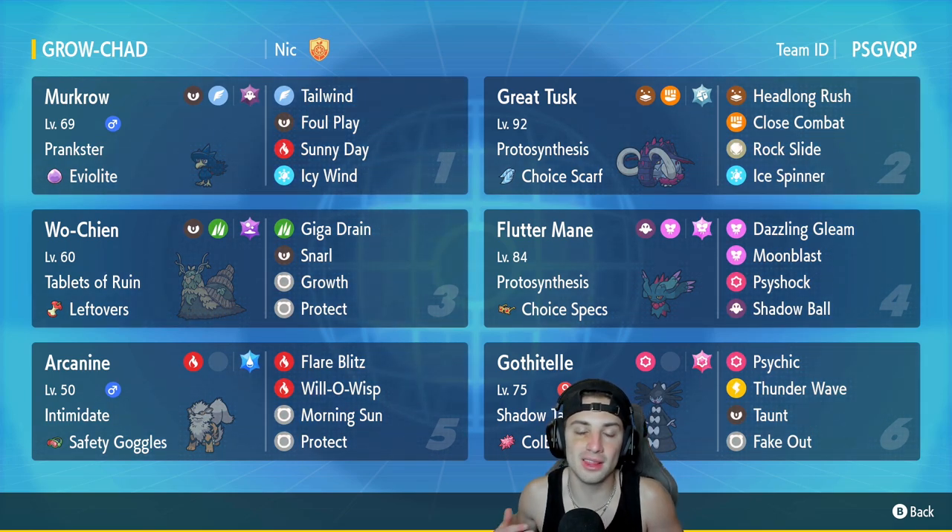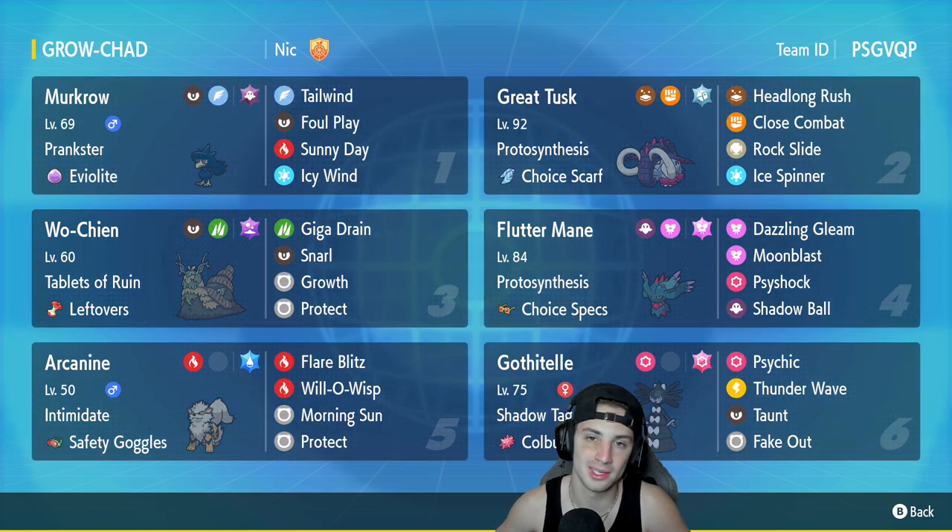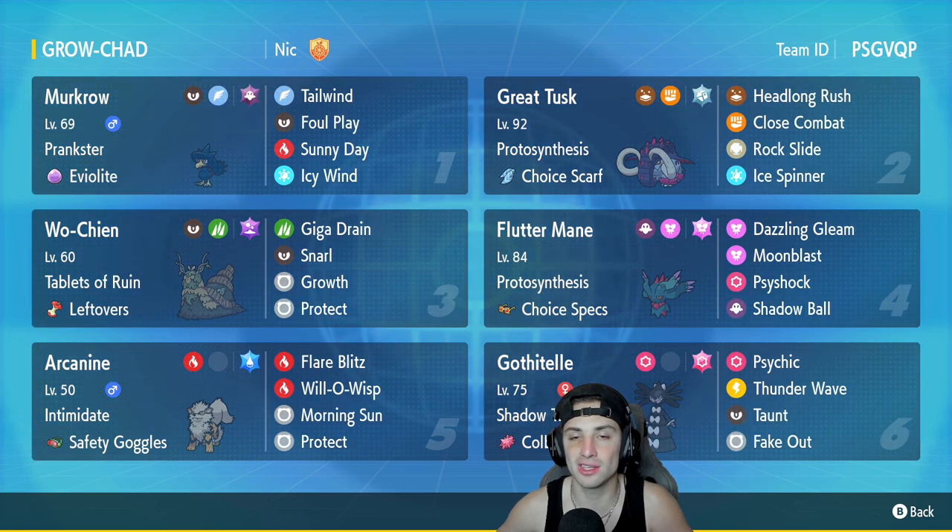Great Tusk is going to be our second Pokemon. I love this Great Tusk build — Choice Scarf on it makes it outspeed most and do big-time damage with Headlong Rush and Close Combat. Its final two moves are Rock Slide and Ice Spinner. Wo-Chien is our third Pokemon, the star of the show, with Tablets of Ruin to lower Attack across the field and Leftovers as the item. We've got Giga Drain, Snarl for Special Attack drops, Growth for the stat boost, and Protect.